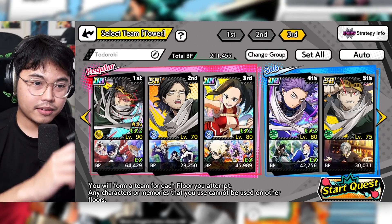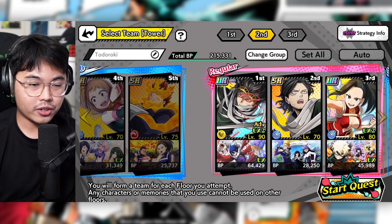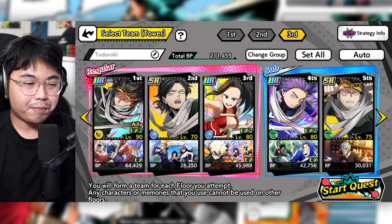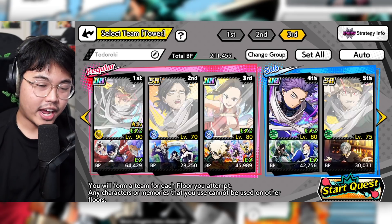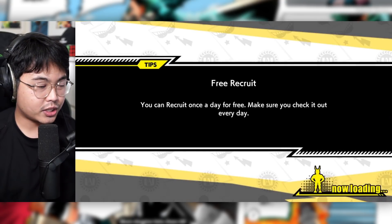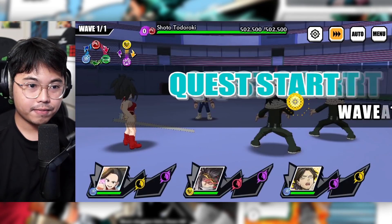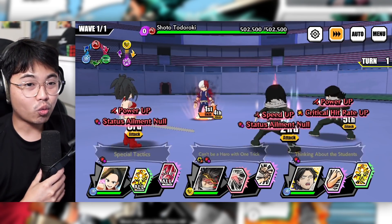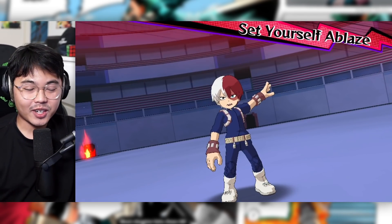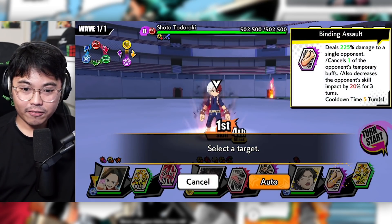Next team here we have Aizawa - two Aizawas, blue and yellow - and then blue Momo. Hawks was not boosted by the way. Pretty much the plan here is to seal all the time and just chip the damage. Because this Todoroki is strong, bro - he's got 500,000 HP. This is gonna require some luck, to say the very least.